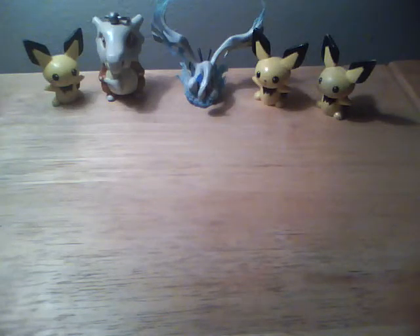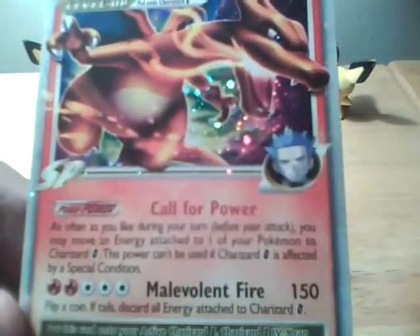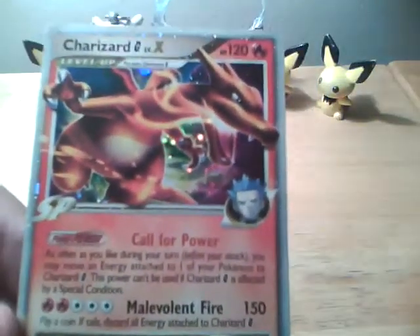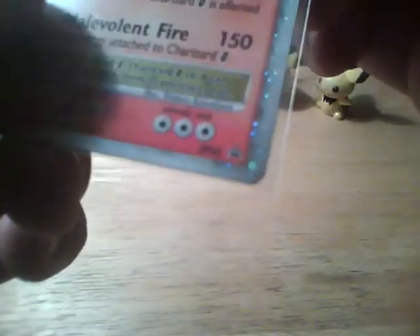Alright, let's open this up. Oh, that's cool — Charizard G Level X Promo. That's pretty thick. That's pretty nice. Let's put that in the sleeve. DP 45 — Diamond Pearl Promo Number 45.